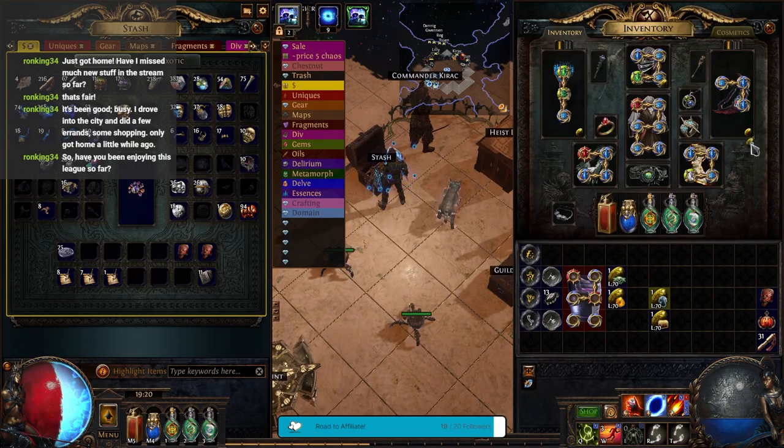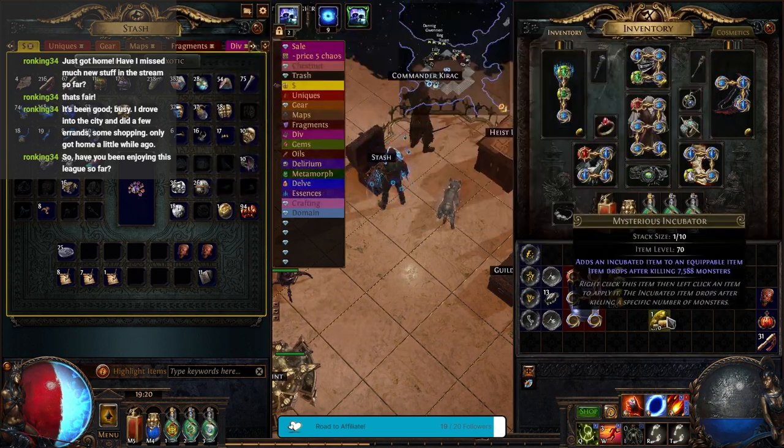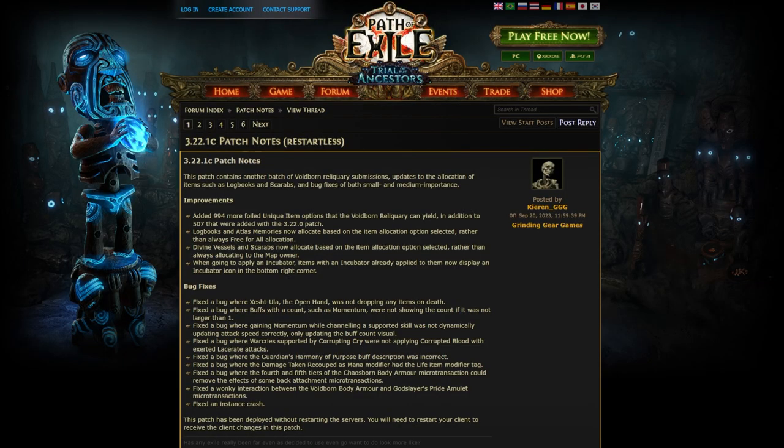There's a little thing in the bottom right-hand corner now! If you have an incubator on something, that's awesome! Oh my gosh, that makes it so much easier. I don't have to check every single thing to see whether it has an incubator or not. That is, like, the coolest change ever. I'm really, really happy that they put that in.